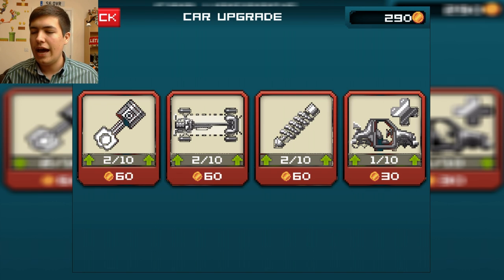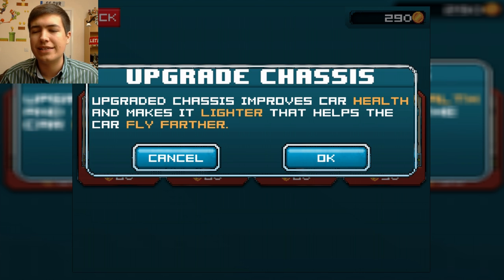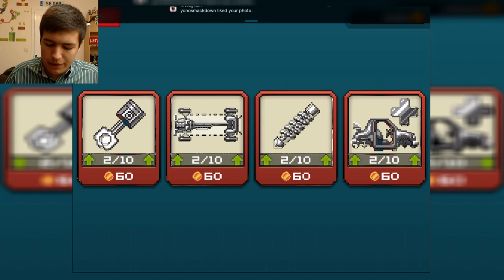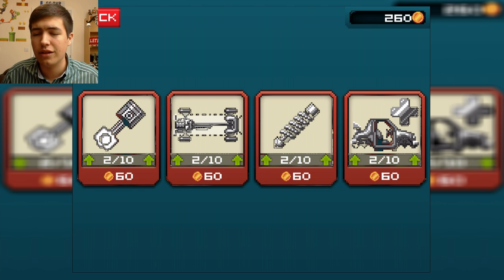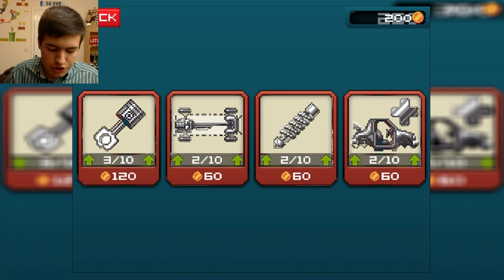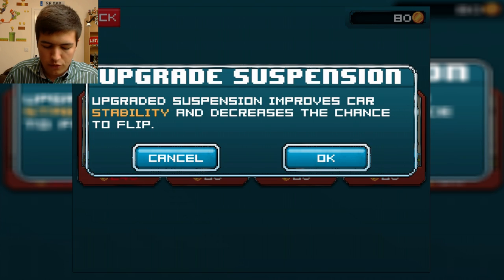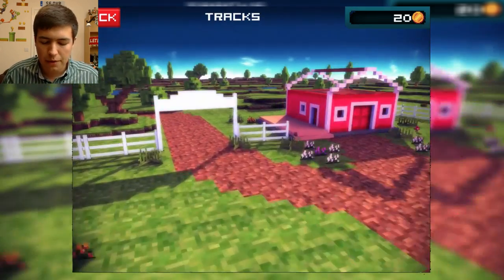We can upgrade our car — let's upgrade the chassis. That improves the car health and makes it lighter, which makes my car fly further. I don't know if I want to fly further, but let's give it a go. We also struggled to get up those hills, which means we basically need a better engine. So we're gonna upgrade our engine twice, and then let's upgrade the drivetrain — less chance of flipping. Let's head back into the world now.